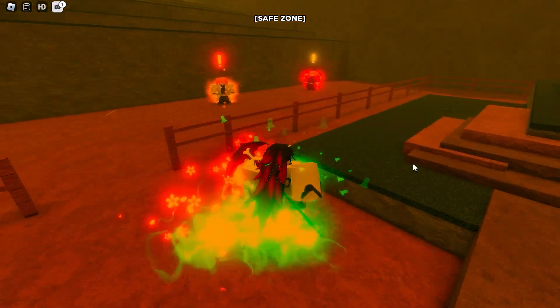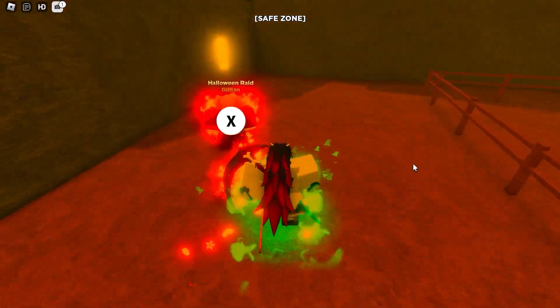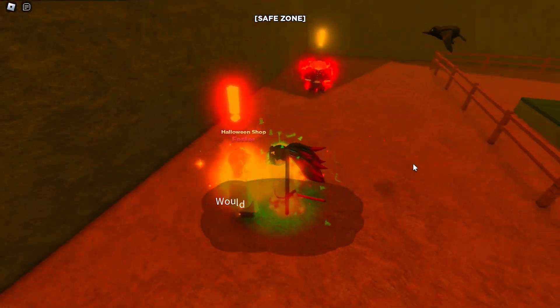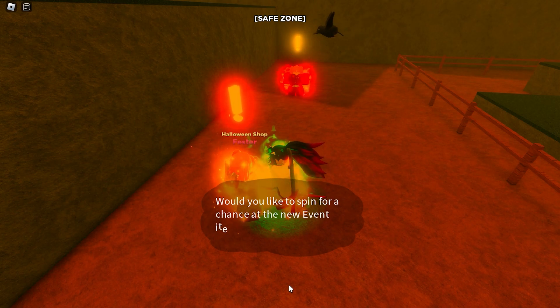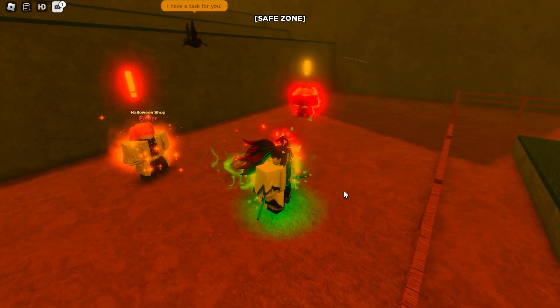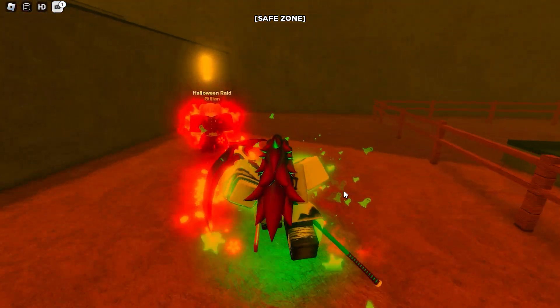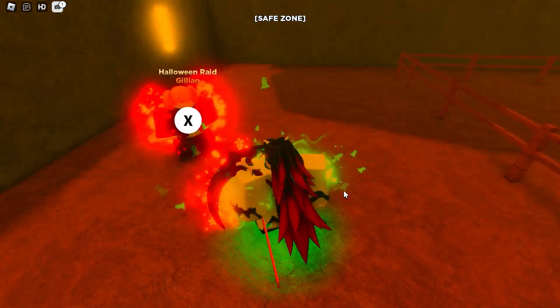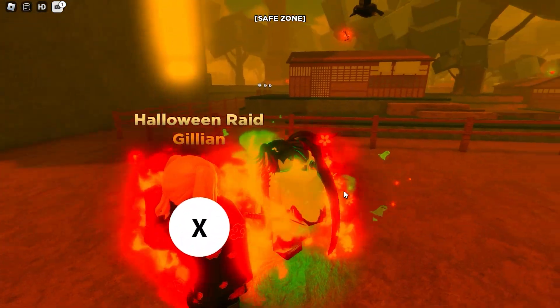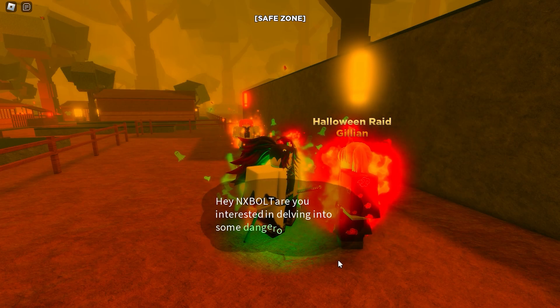Let's take a look at what has changed in the game. There are new NPCs — one of them is the shop, which is Fester, and the other one is the raid. Here is basically the spin: you can get items from here. You just talk to her and she will give you items. For each spin you can get repetitive items, but that's all about it.